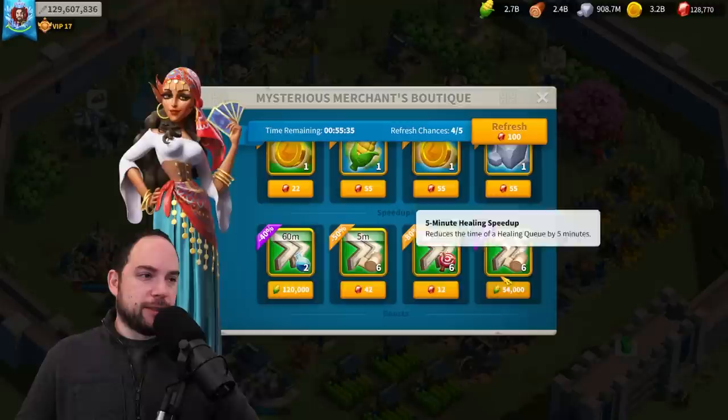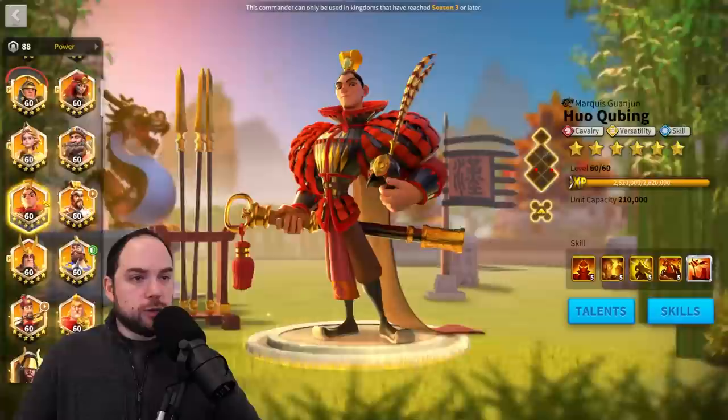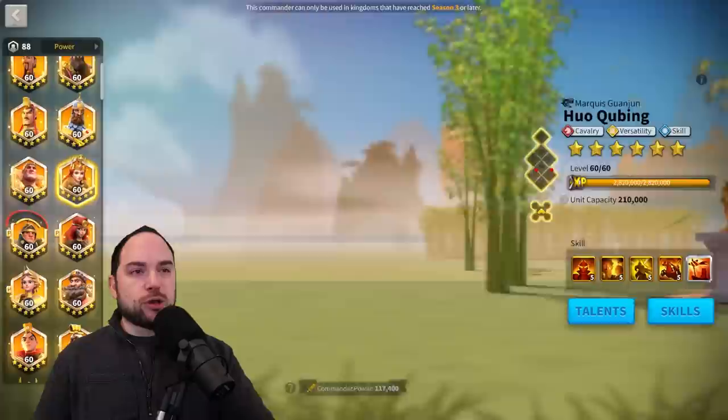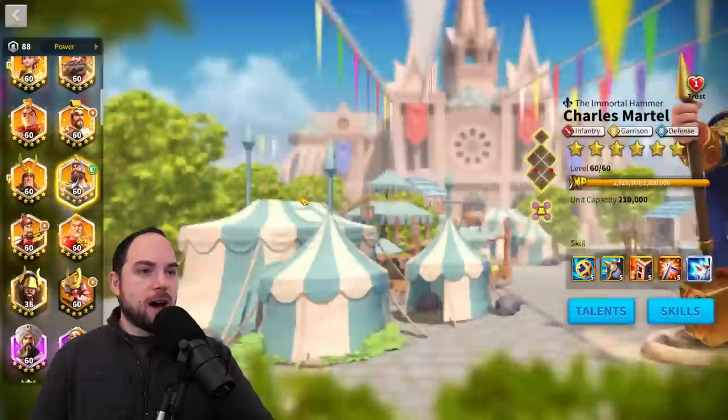I've tried different commanders to swap in. Sargon and Huo do not do as well. The reason you see them in lineups is because people have the gear and armaments they have, and want to take advantage of those — which makes total sense. Ethel Fled is something you'll see in a lot of early game lineups, but in the late game it obviously fades out. Charles Martel and Richard I are great call-outs for early game — super strong early game infantry alternatives.